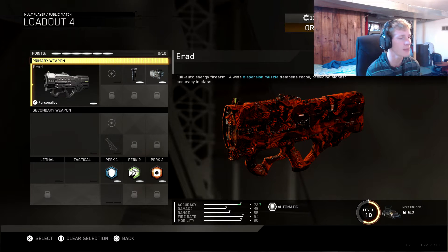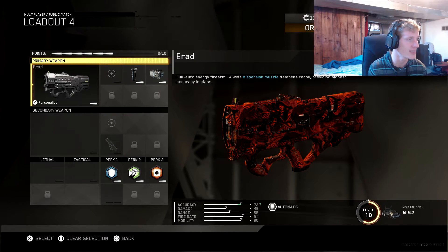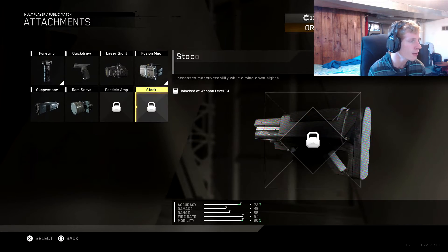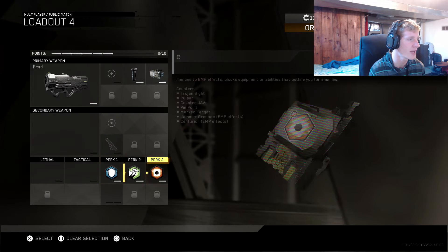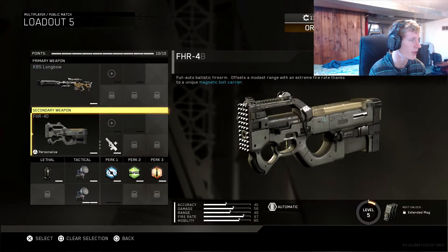Now with the E-RAD — this gun needs to be nerfed 100%, in my personal opinion. Basically this gun melts; it's crazy at close range. I run foregrip and fusion mag so it refunds your ammo basically. You could also put a suppressor on it — it's actually pretty good with suppressor too, I tried it out a couple times and liked it. Perks are Blast Shield, Scavenger, and Hardwired again.